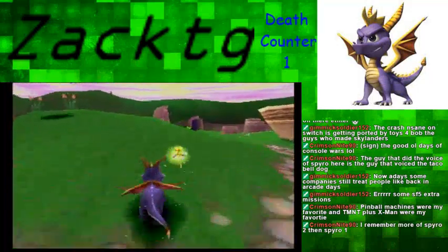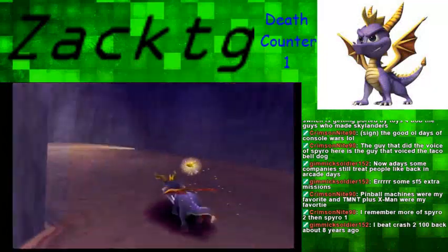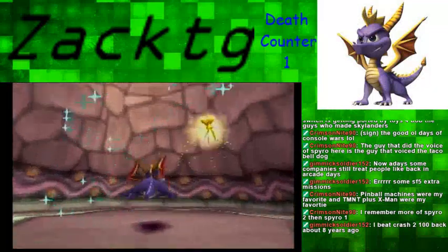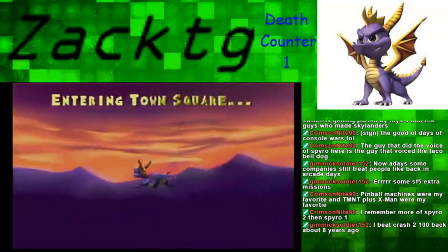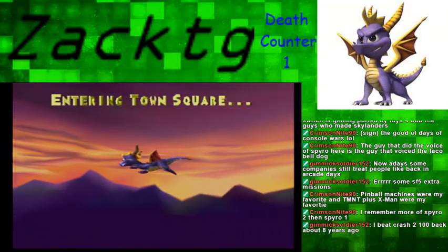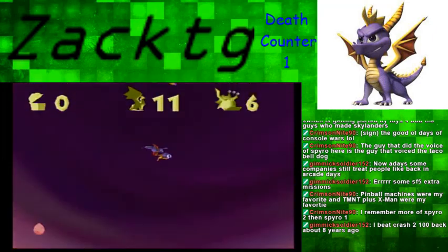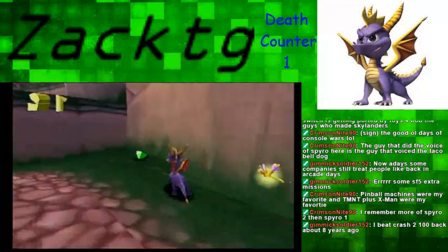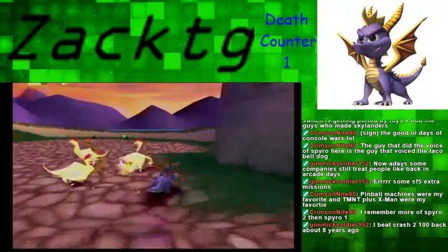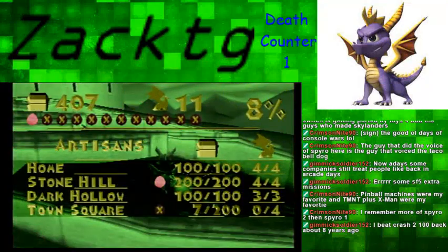Let's go to the next level, which is down here. Spyro 2: Ripto's Rage is probably more improved than this one and pretty much set a new standard for Spyro games. Welcome to Town Square — 200 gems, 4 dragons, and we have an egg thief lurking about.